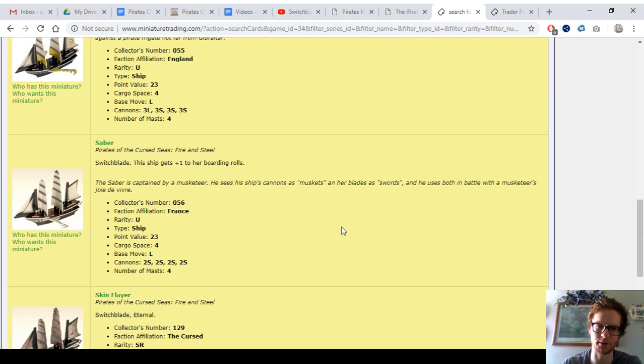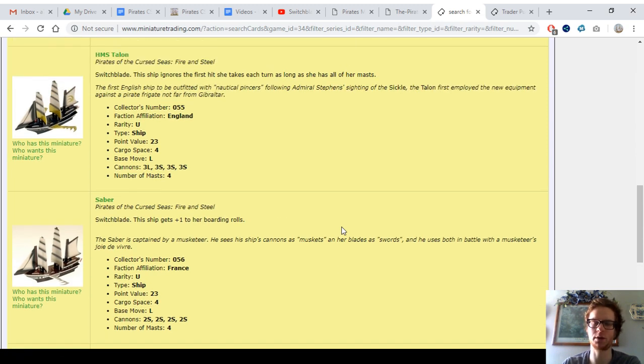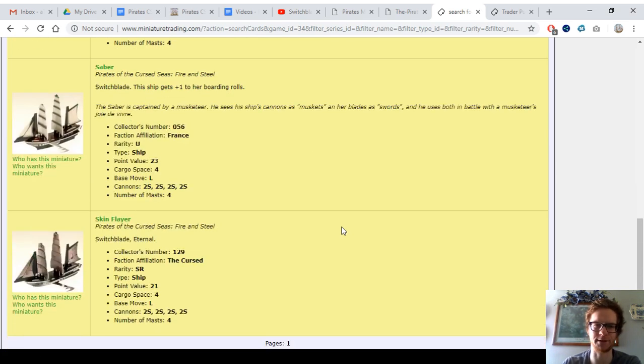It's really fun. So the Saber, I think, is amazing. The crew combos — I think the Saber is one of the most fun ships in the whole game to make crew combos for. If you want to check that out, it's just so fun to think about the possibilities.